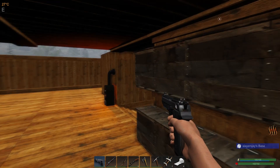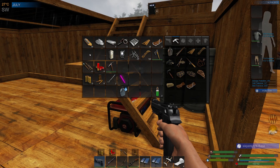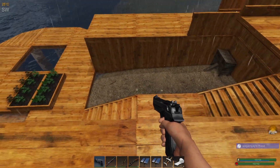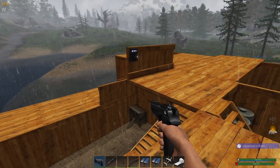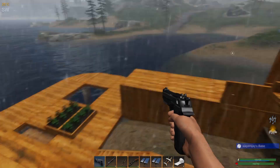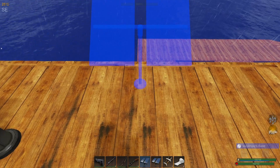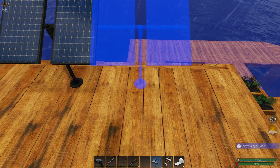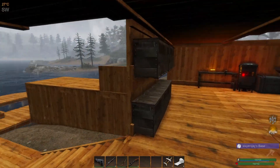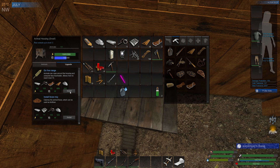I'm going to grab all of this. I want to extend the base out a bit before putting down the BCU extender because I want the BCU extender still on the top row - I don't want it down below because I don't want hunters targeting it. Let's do five, and that's six. That gives us a little extra passive power. I already got a chicken in here so let's go ahead and install free range.